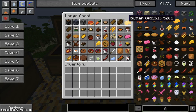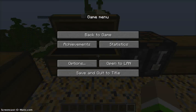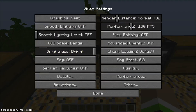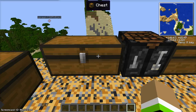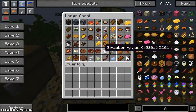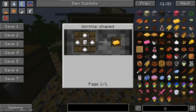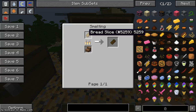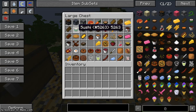Next you can make butter. By the way, I have OptiFine installed. To make butter you need four sugar and one milk. Next is toast — you just cook the bread slices and you get toast.